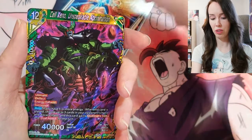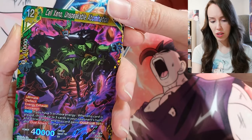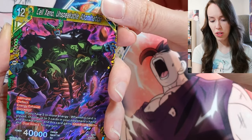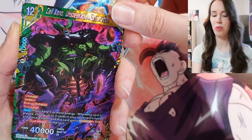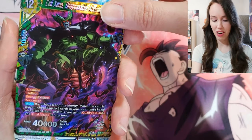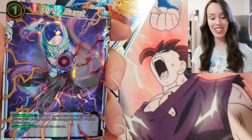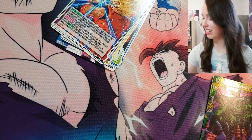Oh damn, okay — wow, that's beautiful. Cell Xeno, Unspeakable Abomination — what a sick name for a card! And behind it, oh we have an SR straight up — Dirty Burst. Okay, lucky I got my sleeves here.